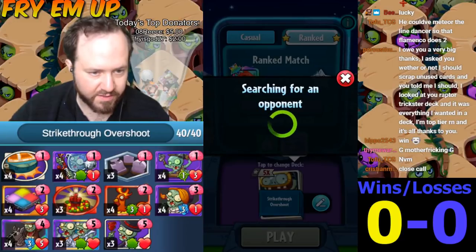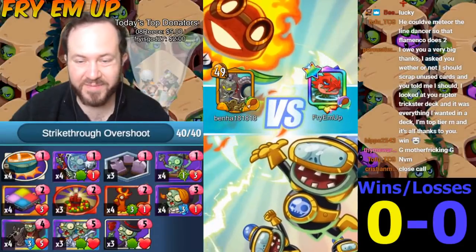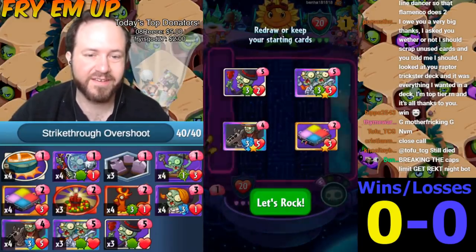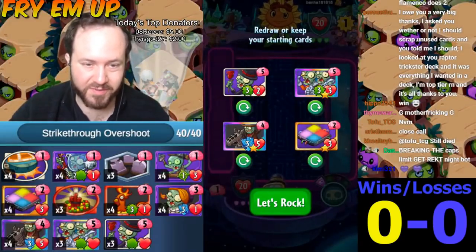I looked at your raptor trickster deck — it has everything you want in a deck and you're top tier, all thanks to you. I'm happy that worked, that was a great deck. I've been playing raptor trickster hybrid for so long. You do that with super brains, it's a really good deck. Trickster is also usable with all the brainy heroes.